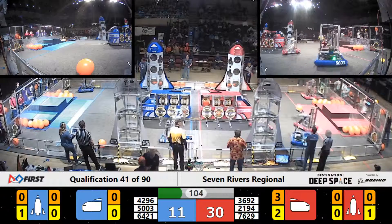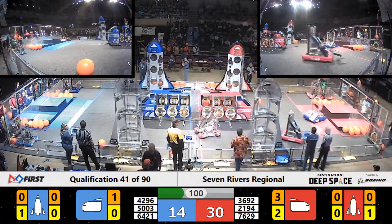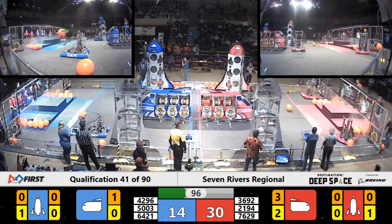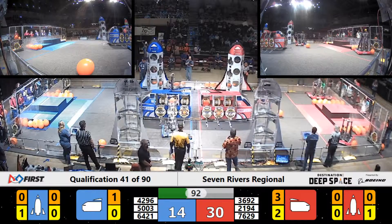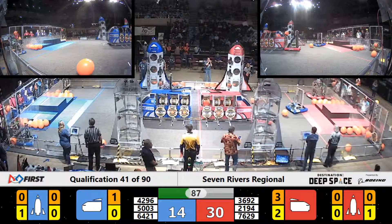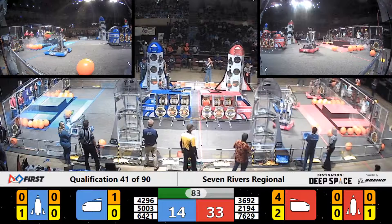Warrior Bots putting a cargo ball in the blue cargo ship. On the red side, 3692 Rocket Robotics drops the cargo ball — they'll have to try again. Meanwhile, Warrior Bots scores a second cargo ball on the blue side. Rocket Robotics then puts one in for the red alliance.